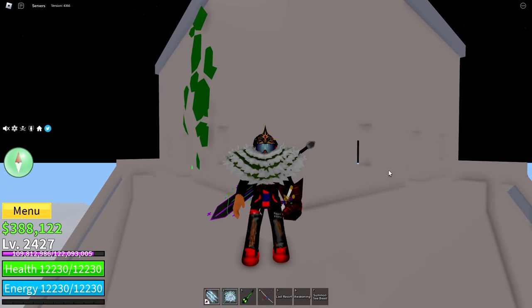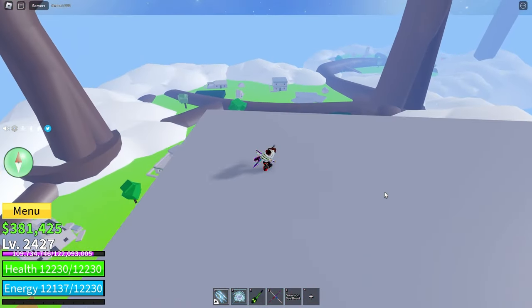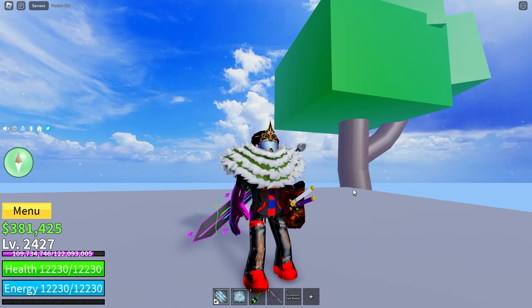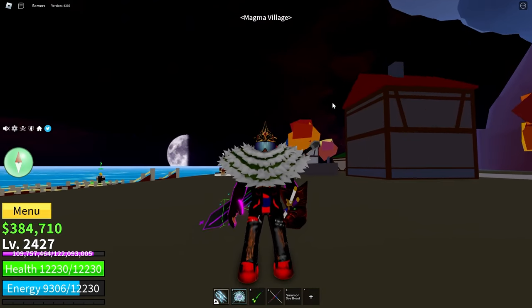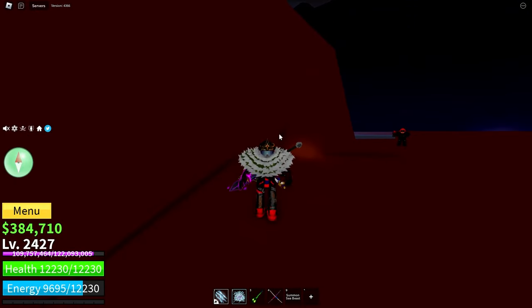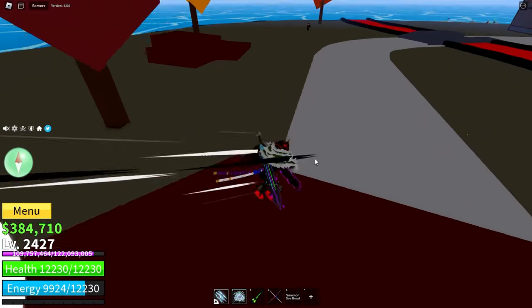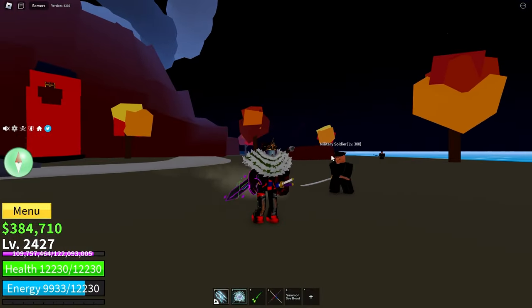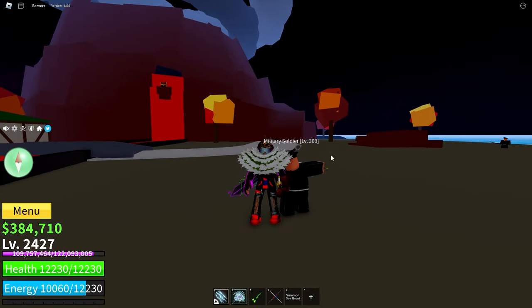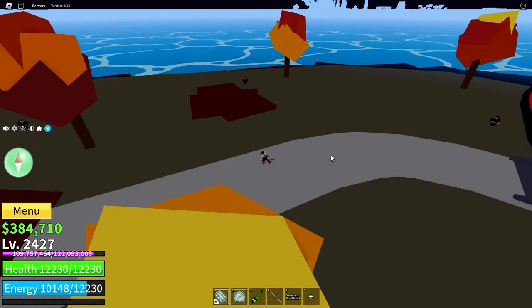If you don't know how to get observation, watch the video in the top right corner right now. Now I'm over at the Magma Village. As you can see, I have a Logia Fruit — it's Rumble. So on this enemy without Haki, I can easily just dodge his attacks without doing anything because it's Logia.